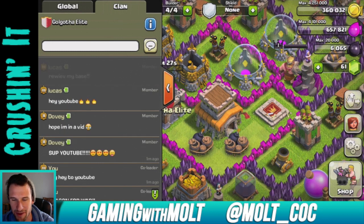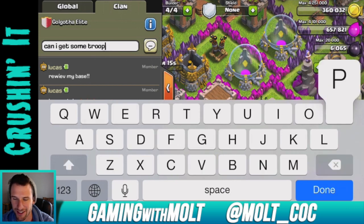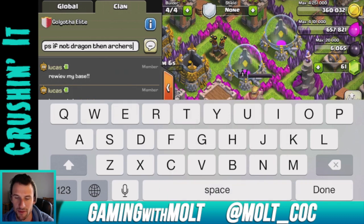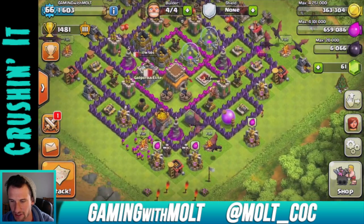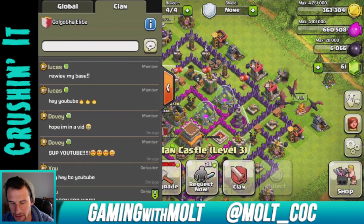I didn't get anything. What's up YouTube — I'm not going to review your base, sorry. Can I get some troops? Some traps? If not a dragon, then archers — I just want something for my attack. All right, hopefully they'll give me some troops within the next couple of seconds, otherwise I might just attack without them because I'm impatient. Still no troops.